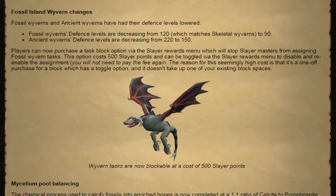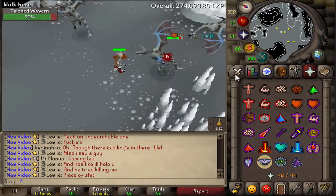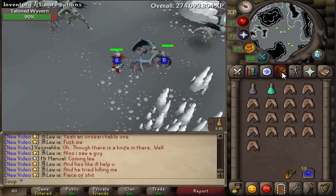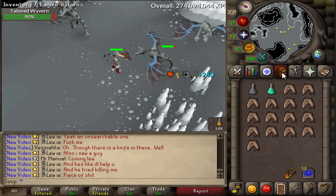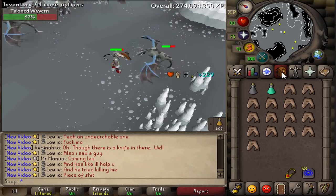The Fossil Island wyverns are finally getting a change. Everybody prefers the ones on Mudskipper Point anyway in that dungeon. The Fossil Island wyverns' defense levels have been lowered from 120 — which matched the Skeletal Wyverns — down to 90, so they're going to be easier to kill. And the Ancient Wyverns' defense levels are decreasing from 220 to 150.